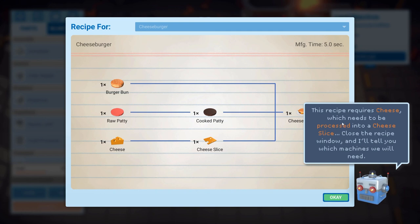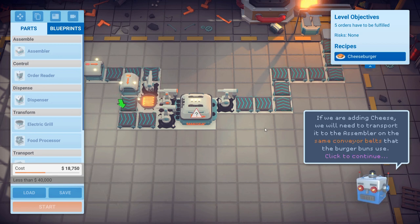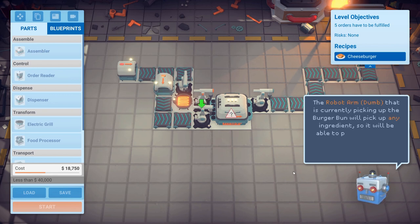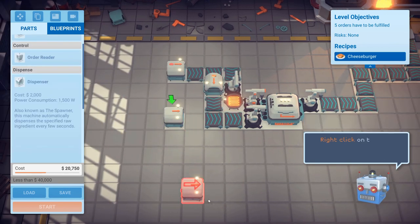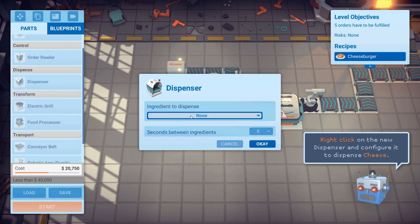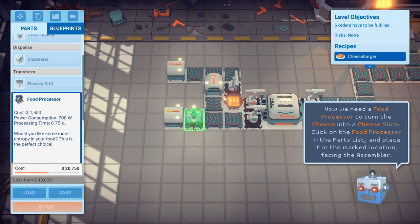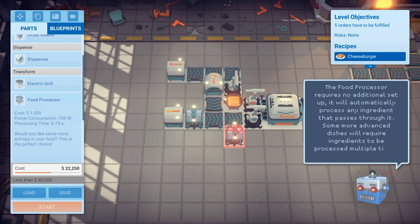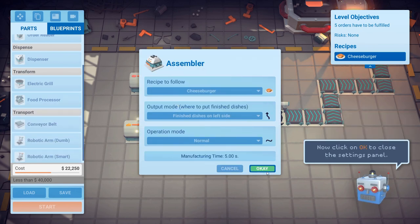This recipe requires cheese, which needs to be processed into a cheese slice. The assembler already has two robot arms feeding into it, which is the maximum it can support. We're adding cheese, which we'll need to transport to the assembler on the same conveyor belts that the burger buns use. Click on the dispenser, place it, right-click and hit cheese — you shall dispense cheese. Now we need a food processor, and it requires no additional setup; it will automatically process stuff. Right-click the assembler and change it to cheeseburgers.